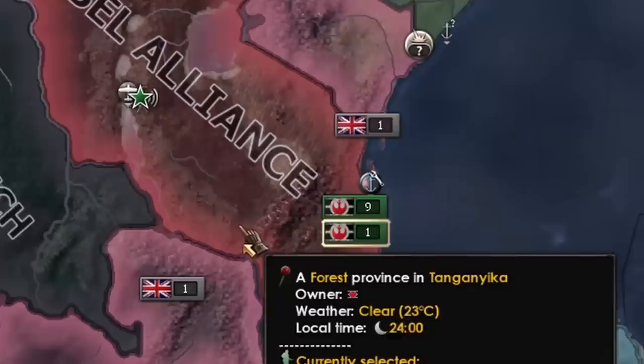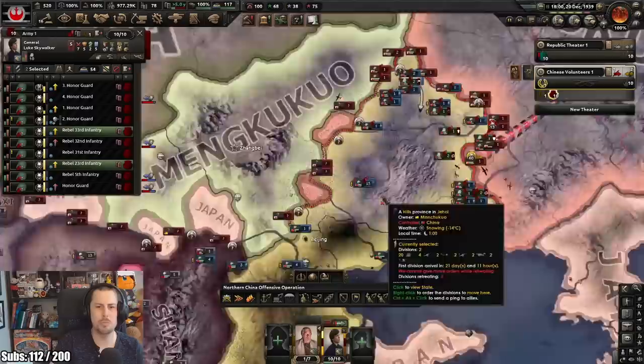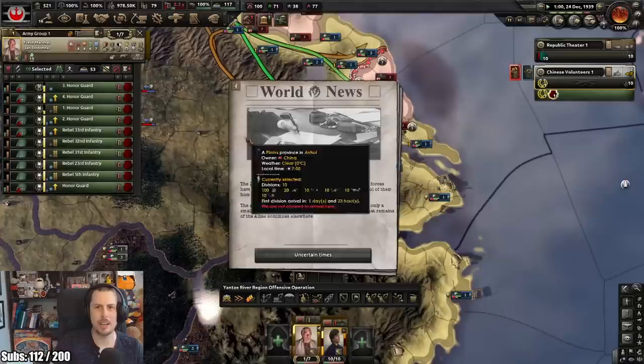Well, there go my volunteers. Did they all die? They are gonna get returned - oh, thank god. Well, in the meantime I'm just gonna keep on messing up Japan. Oh, they unencircled themselves. China - okay, I give up. I'm just gonna go and destroy them down here instead. I think that might be fun. Oh, there goes Denmark.